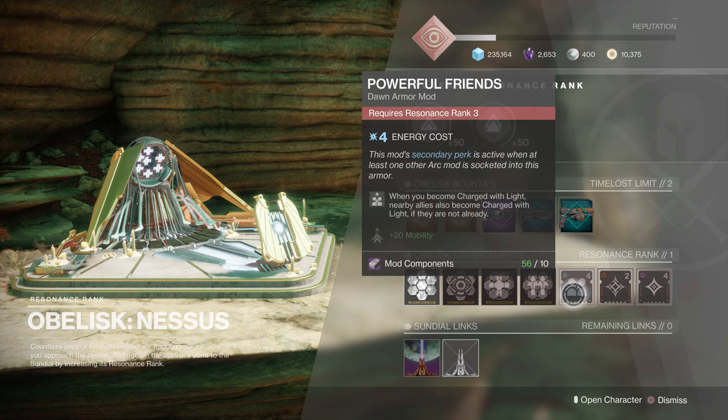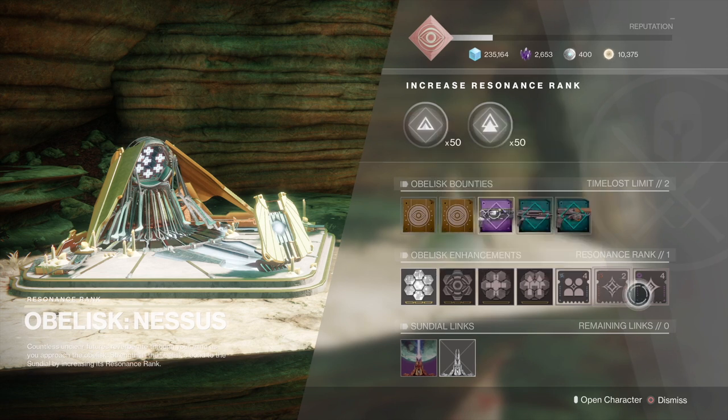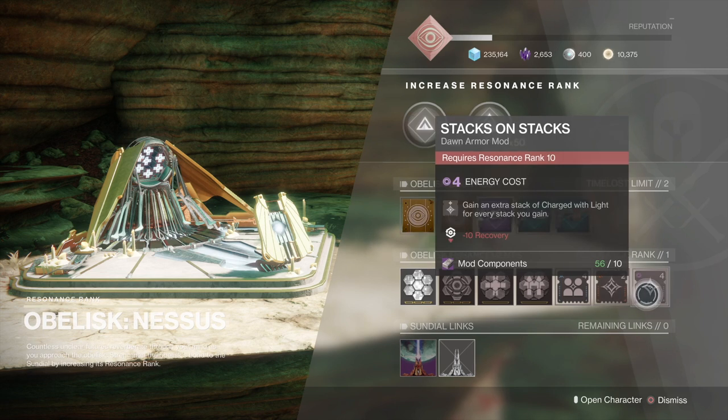Moving on to the armor mods. The Season of Dawn mods have got a lot of elements to them — they've got a main perk and a secondary perk. The secondary perk only becomes active if there's an arc mod socketed into the same piece of armor. This one has plus 20 mobility, and the main perk is: if you're charged with light, nearby allies also get charged with light — pretty useful. The next one is a solar mod called Charged Up, which allows for an additional stack of charged with light. And the last mod is called Stack on Stacks: you gain an extra stack of charged with light for every stack you gain — basically buy one, get one free on charges of light.